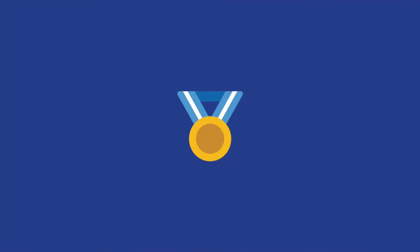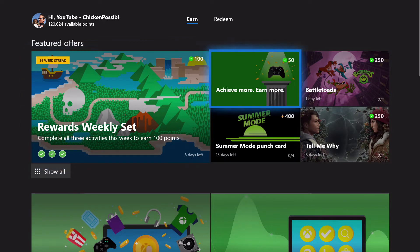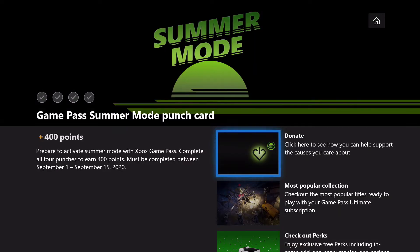Hey, what's up everybody? It's Chicken Possible back with another Microsoft Rewards Punch Card Guide. Today we've got another one for the Summer Mode. This is the third one we've seen so far, and this is worth 400 rewards points.